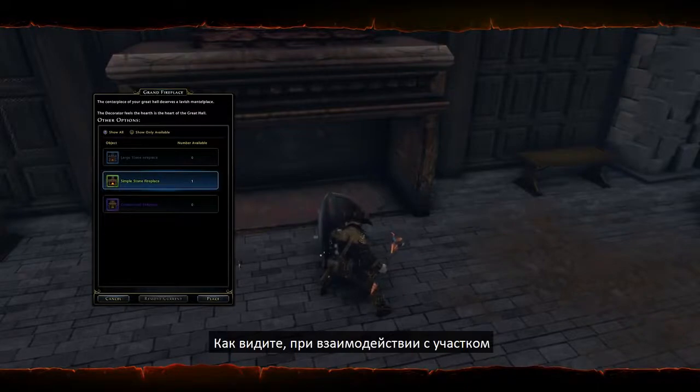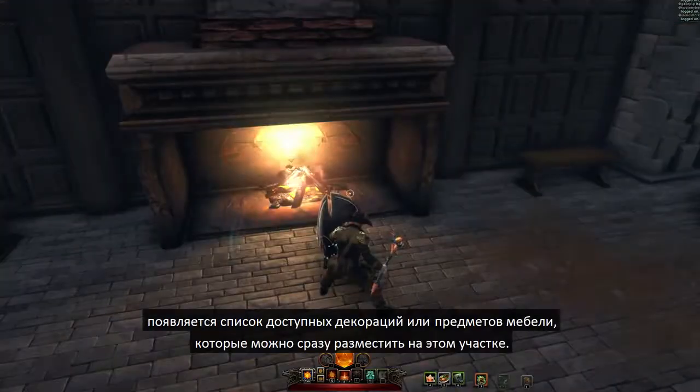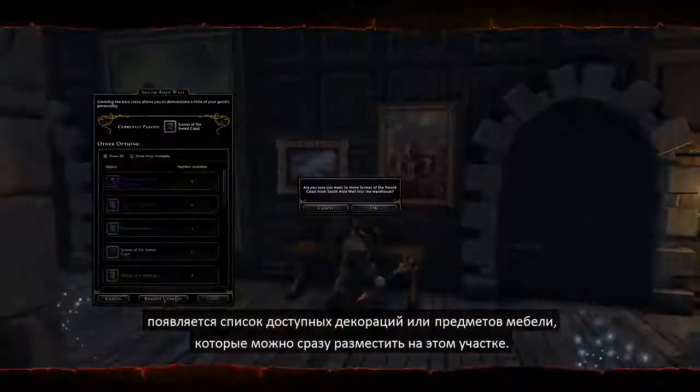As you can see, when you interact with a location, a list of available decorations or furniture appears, and you can place the item you want at that spot.